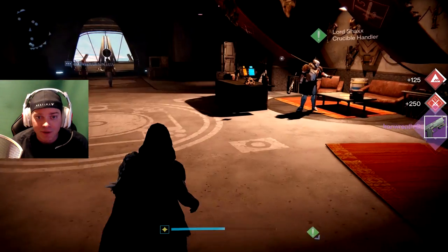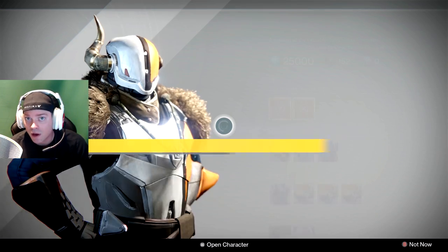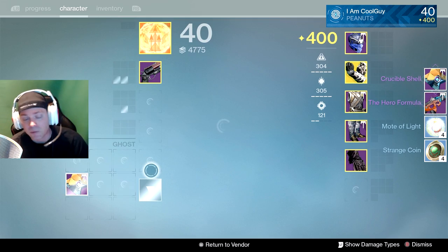Or an Iron Wreath — like, that's perfect. We also have a Crucible rank up here, so hopefully we can get a heavy weapon, like a Ruin Wake or something. Or a Hero Formula. But we're going to check out everything before we go into the game.